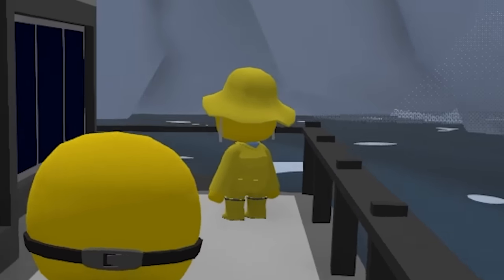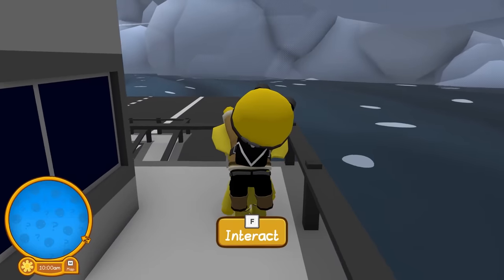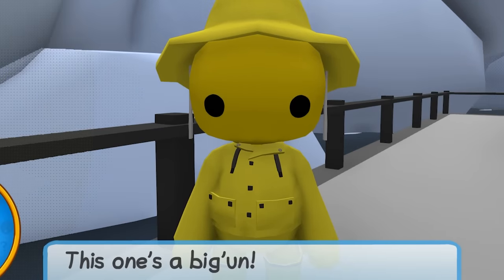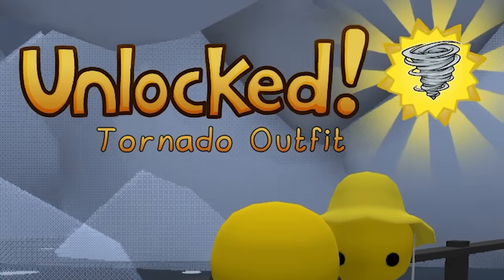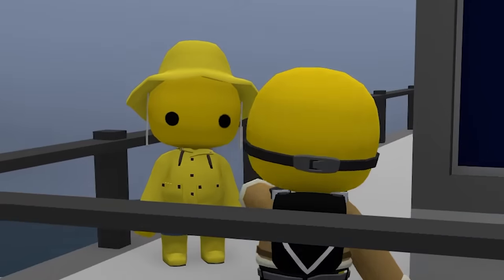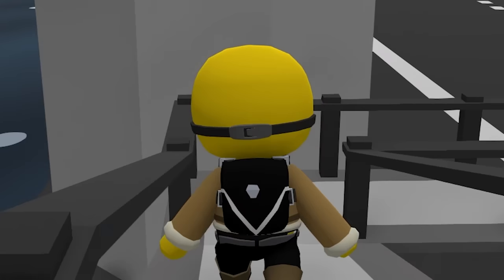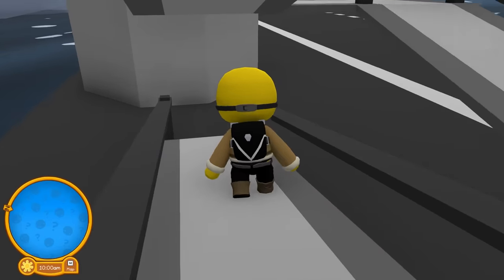There's a person right here — is this the enemy? Take him down! I could talk to him. Hello — he has a little raincoat. 'Hi, I love storms. This one's a big one.' He unlocked a tornado outfit — I could become the tornado! Are you serious? I guess that's a mission success. I want to try on that tornado outfit — I could become a tornado in Wobbly Life. That's a secret outfit, that's awesome!